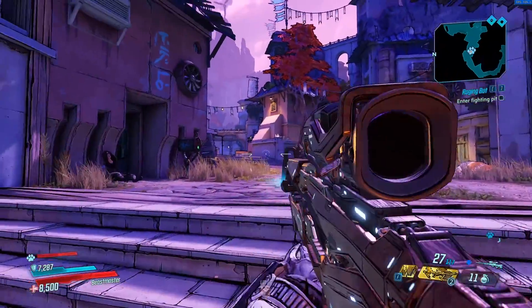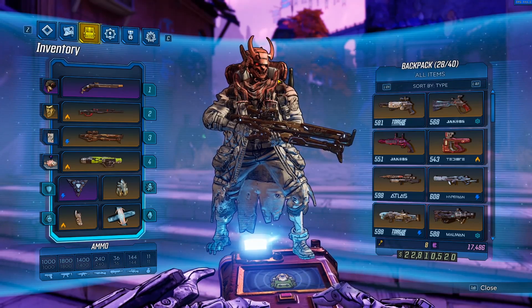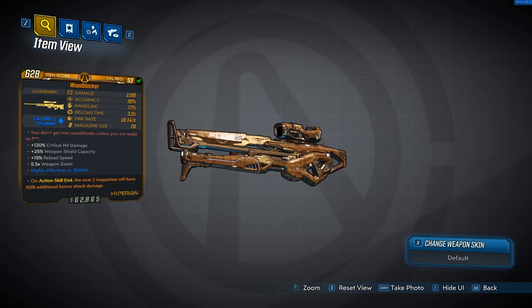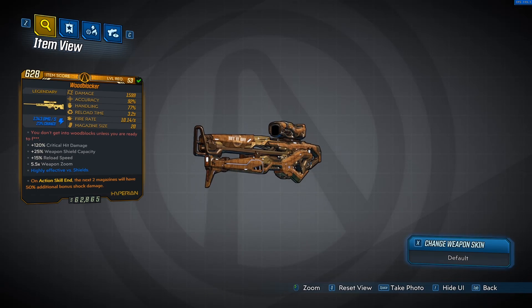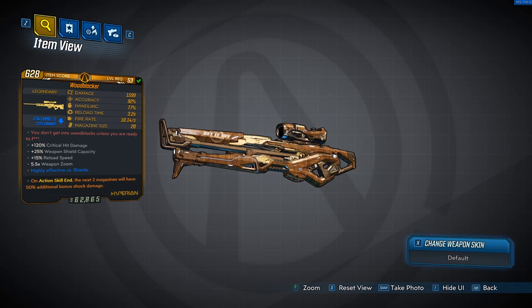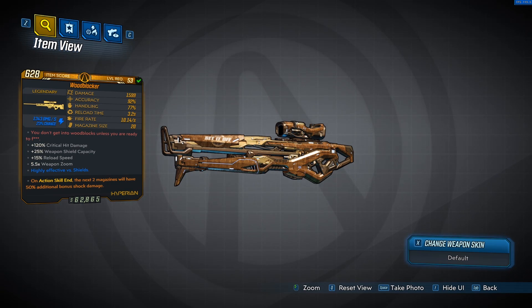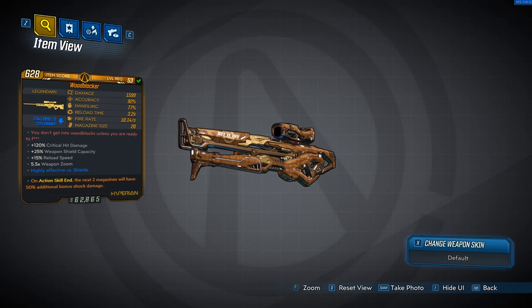What's up everybody, Chadley here. In today's patch we got a huge buff to a ton of underperforming weapons, and one of them is the Wood Blocker. Now if you've been around the channel you know we did a Wood Blocker only run way back in the early days of the takedown — it took like 40 or 45 minutes because we kept running out of ammo. But with today's patch the Wood Blocker now does 100% more critical hit damage and the recoil is way less, so this gun is actually really good at this point in the game.